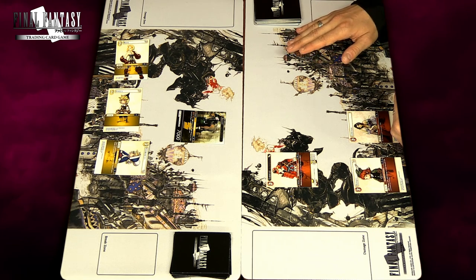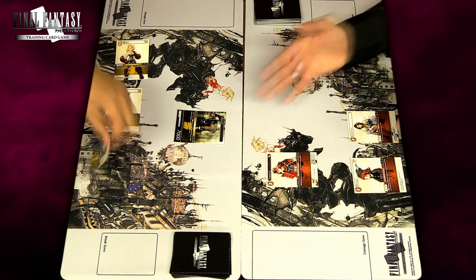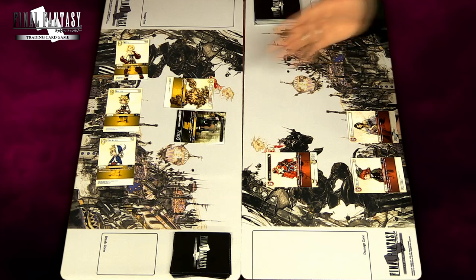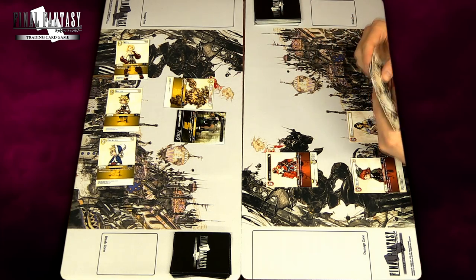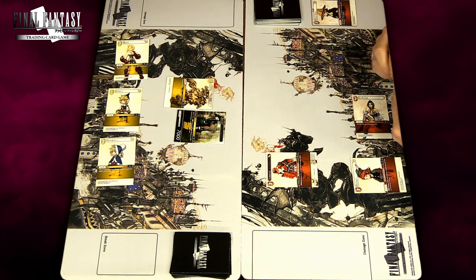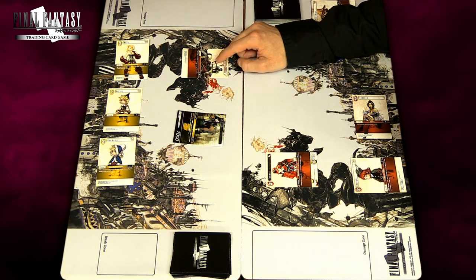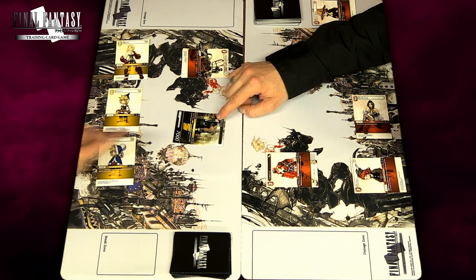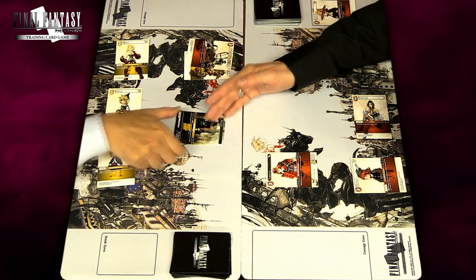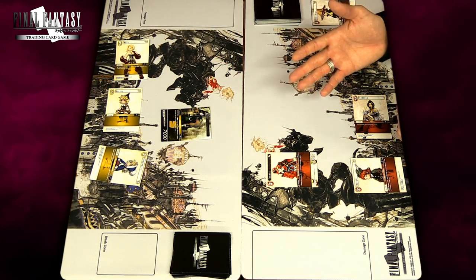Depending on the order of cards in the stack, the outcome can be very different. For example: Kagiyama-san plays Golem which gives Barrett plus 2000. I then discard a Black Mage for two fire crystals, dull a backup for one more — three fire crystals total — to play Brynhildr. From top to bottom, Brynhildr occurs first dealing 7000 damage to Barrett before Golem applies, so Barrett dies.